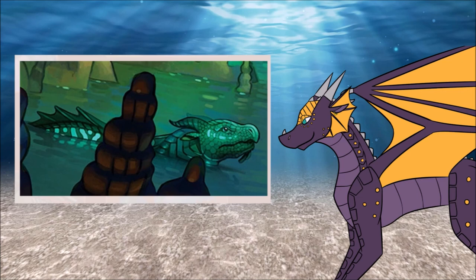They can also be named after colors, specifically in the range of their scales, resulting in names such as Indigo, Cerulean, and Sapphire. Basically, oceany, watery sorts of things.